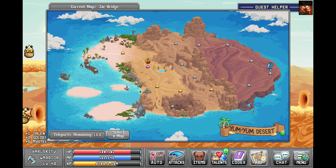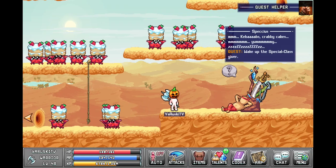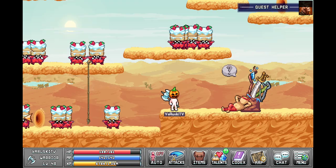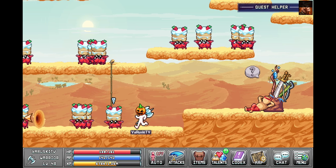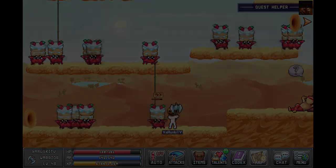So first off, you come here to the crab cakes and talk to the species. Then you have to collect 150 of the drops from this crab cake, which we already have.